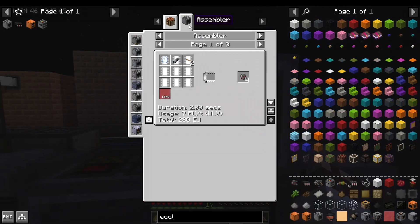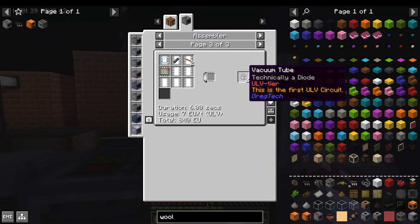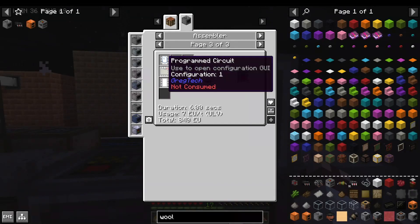Typically you need two steel bolts to make a vacuum tube. In the assembler, you need one to make two. And it of course increases the efficiency of the glass tubes and the copper wires as well.